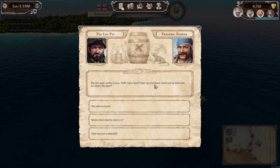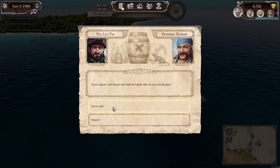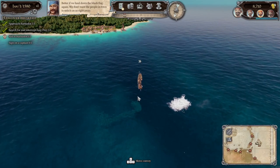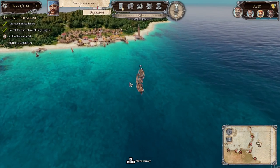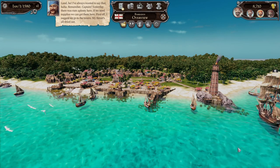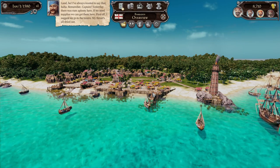The first mate smiles: 'That will cheer up your bones, Captain — they've got us some loot too.' Off to town — let's sail in to fit ourselves out a bit. We're sure to find a few good seamen in the tavern. The comms will chase as soon as they see your black flag, so better if we haul down the black flag again — we don't want the people in town to snitch on us. We need to go to the tavern. I've already done that. Let's head there.